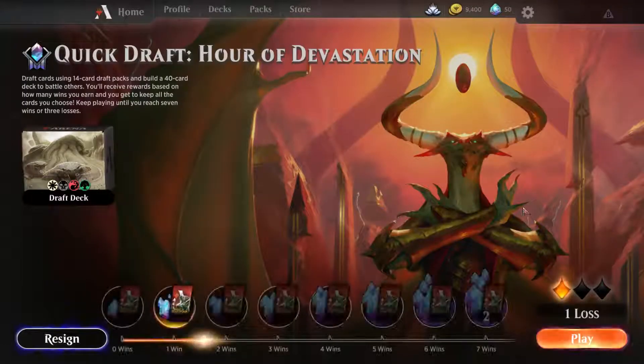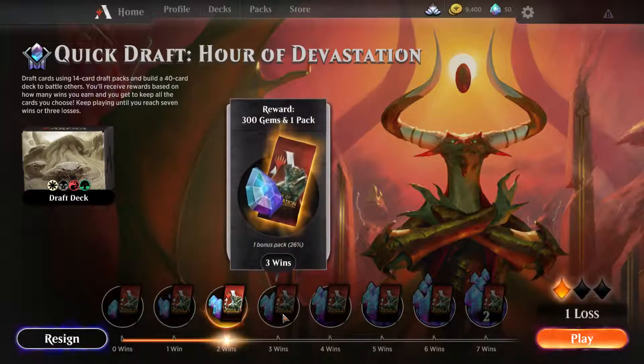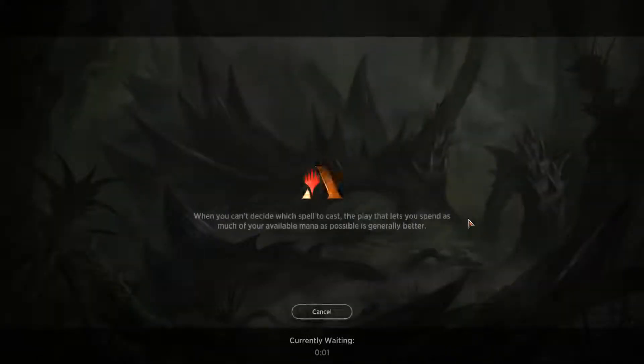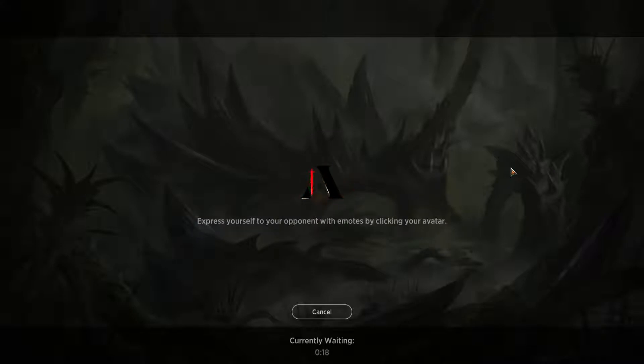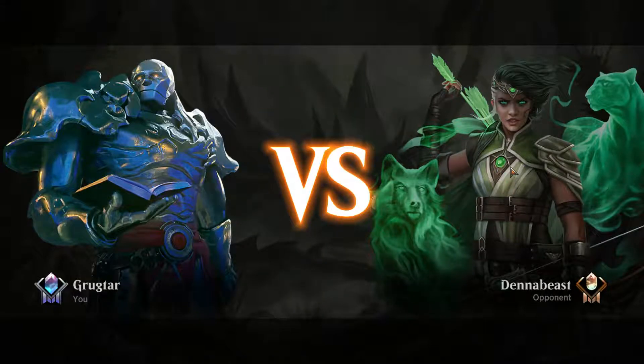Claim those prizes. Alright, we're up to two wins — 200 gems and a pack. Let's go for win number three — I think we can do it. Feeling good, I'm feeling energized by that last round. This deck is still garbage. This is still an awful draft deck. I don't know how we won that.